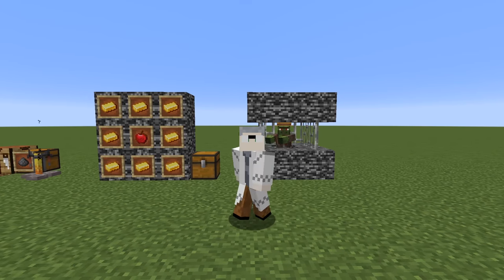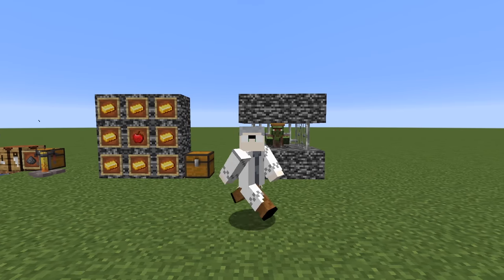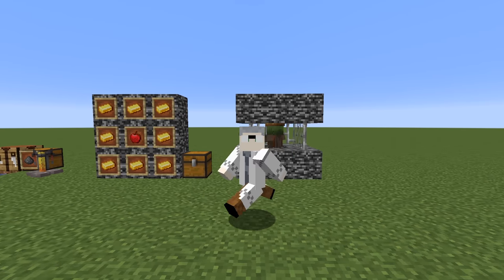How to cure a zombie villager in Minecraft. In order to cure a zombie villager, you first have to trap it. Make sure it's not in direct sunlight or it'll burn like a regular zombie.